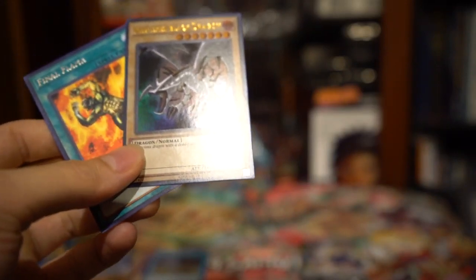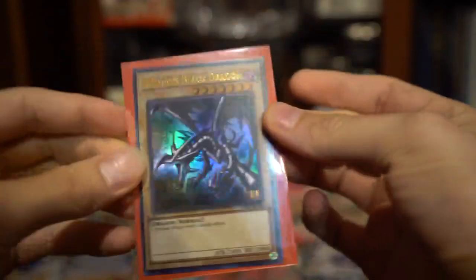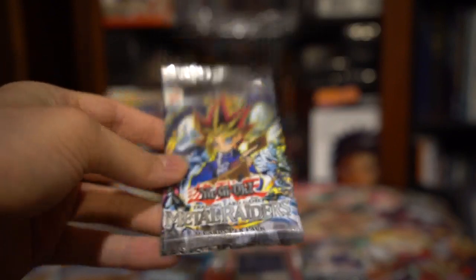That definitely makes up for that last pack. Awesome. I might save that other blister for another opening. Yeah, LOB reprint Red Eyes — that's a fantastic pull. I'm just gonna set that in the middle. Got my old Metal Raiders pack for Red Eyes, Skull Dragon — Black Skull Dragon. That's just so cool.